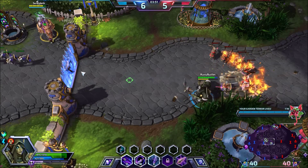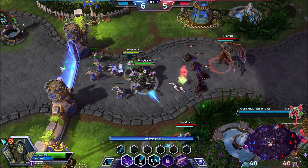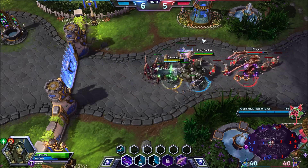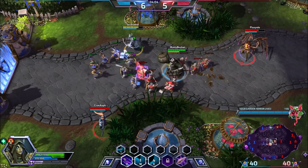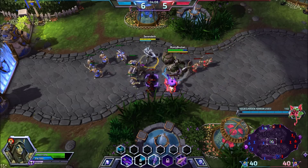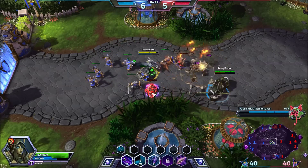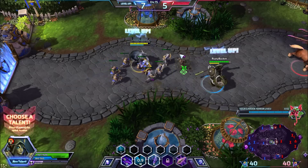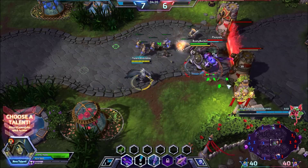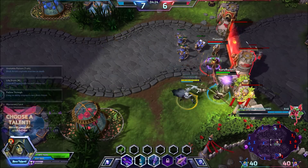The Garden Terror has three abilities. The first ability is a Q - you toss that Q and it will polymorph the target if they stay in it, and it lasts a deceptively long time. So keep that in mind - if you think it's already popped and run over it, it'll still do its thing on you. I'm just going to spread my disease from her to the towers.